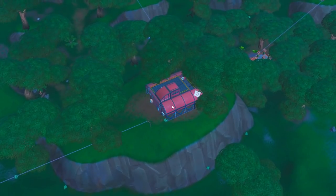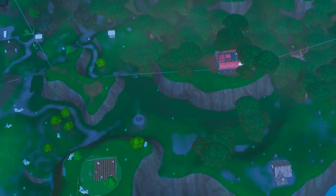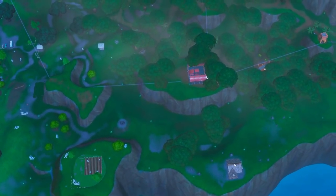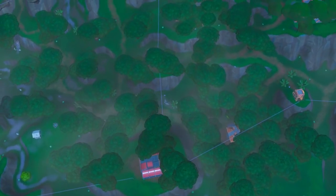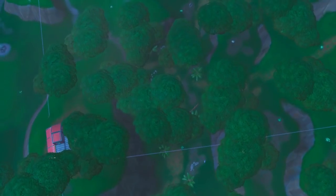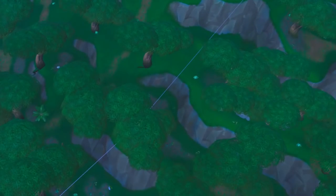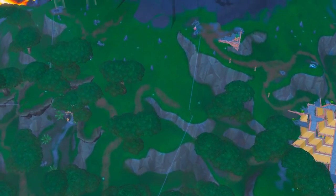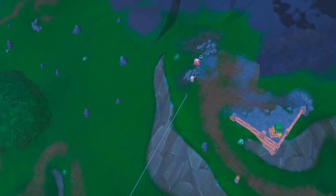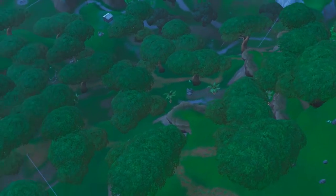In my opinion, one of the most underrated spots is this spawn location here. It's possible you'll have a person landing here with you, so you want to make sure you get a really solid drop. Otherwise, you get 2 chests here, 2 chests here, 2 here, and 2 over here. So with all that you have a pretty decent probability of getting some nice loot. There's also a vending machine here as well as a chest here, and then just whatever else surrounding loot you can pick up.